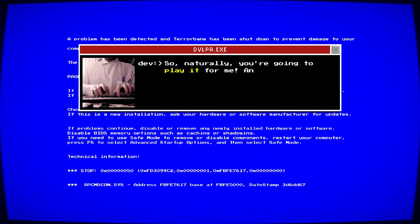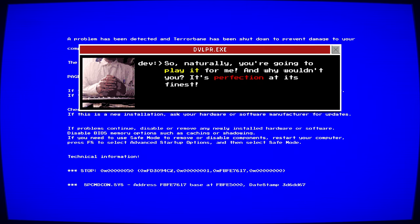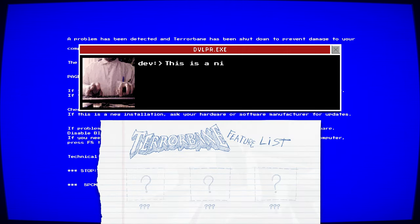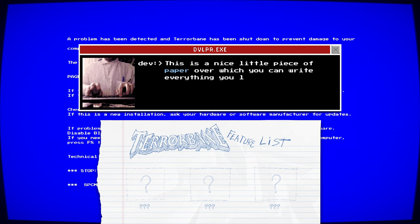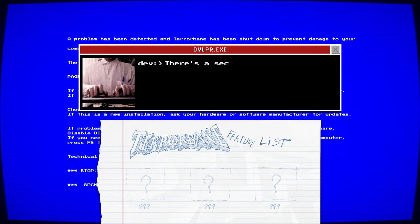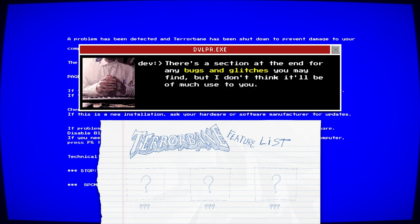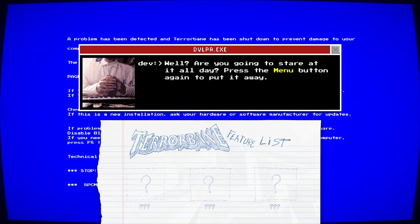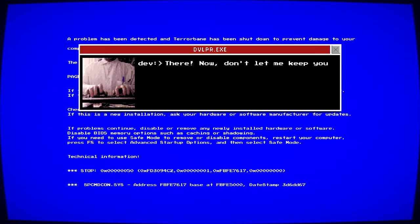"So naturally you're going to play it for me — and why wouldn't you? It's perfection at its finest." The developer shows you a menu button and a little piece of paper: "Over this you can write everything you like about the game and keep a record of your very own adventure. There's a section at the end for any bugs and glitches you may find, but I don't think it'll be much use to you."